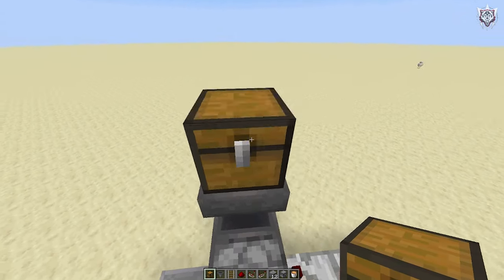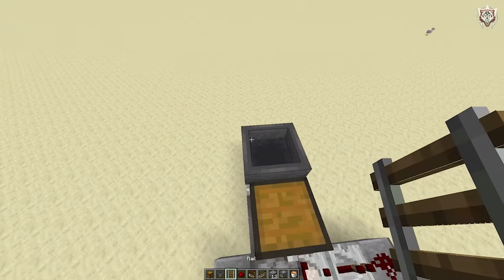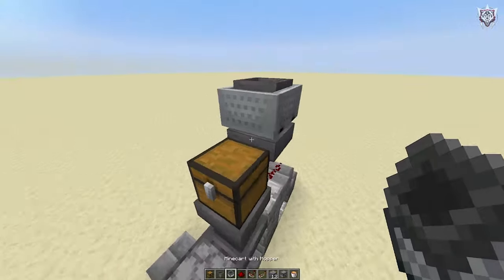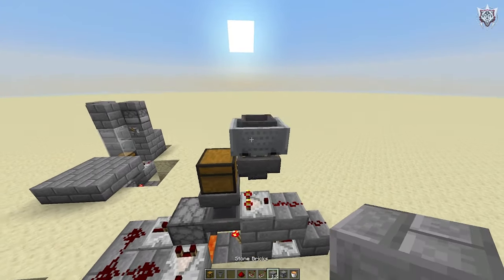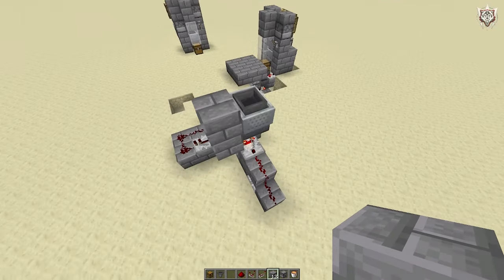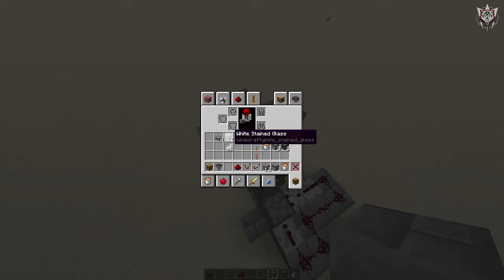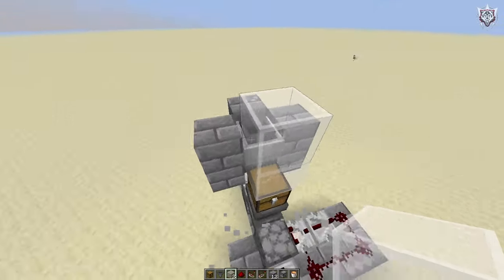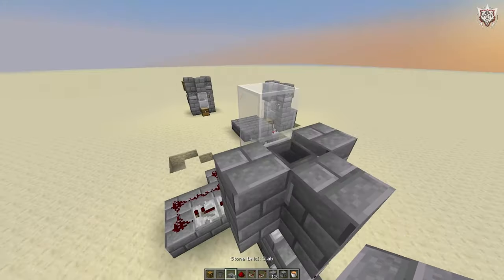Now we can go ahead and build the actual farm. Put your chest there, a hopper going into the chest, a rail on top of the hopper, and then place the hopper minecart on top of the tracks. Now you can remove those extra blocks because we don't need them anymore. Build a little cage around the hopper minecart just so you don't accidentally move it - grab your two pieces of stained glass and place them like that.